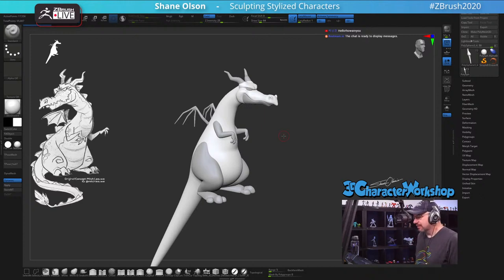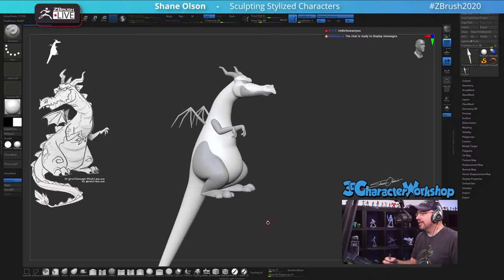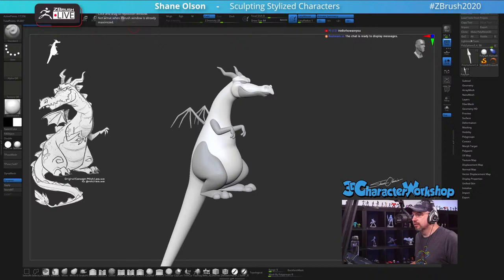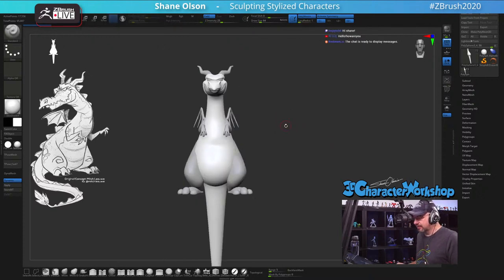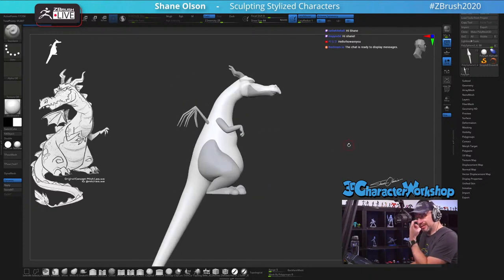We are going to start where we left off last week doing this Mitch layaway dragon. If you can't remember, this is kind of where we left off — we still had to do these wings, kind of excited to get this going. The next step I wanted to do was stitch the rest of the things together — stitch the jaw, the arms, the legs, and then Z-remesh it. That's the idea.